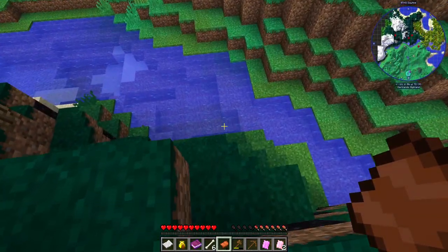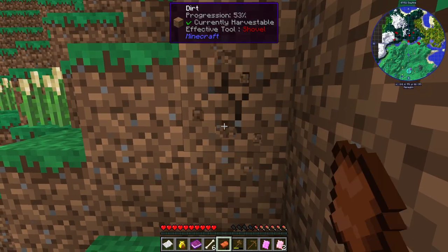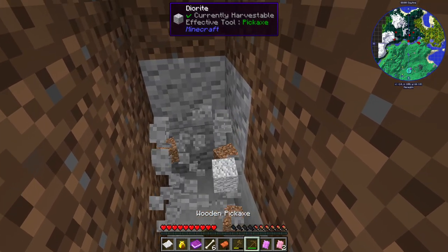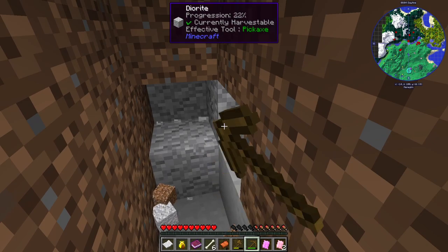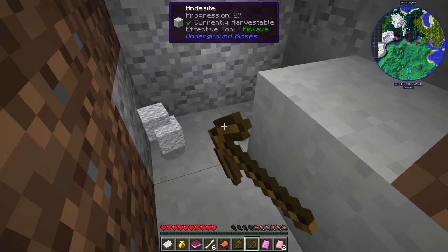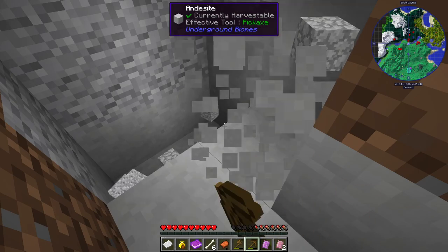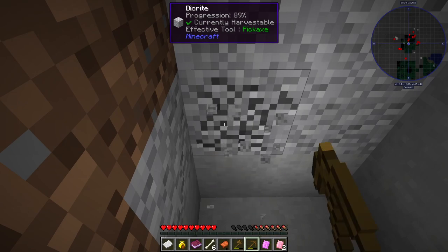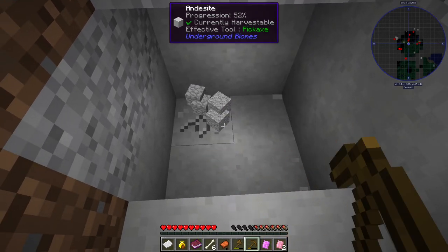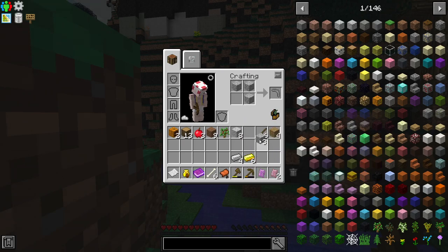I wonder if we can find a better area that's more traditional cobble-based instead of all this granite. The area where we started with the bright grass and no trees is probably more normal. Let's see if the mountain is just going to be all dirt or what — diorite, okay. And there's andesite. If there's diorite and andesite, there's probably cobble right? Slow to mine with the wood pick, but that's alright — andesite cobblestone. I wonder if that'll function the same way.